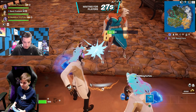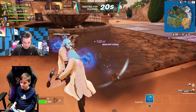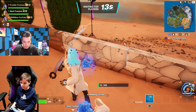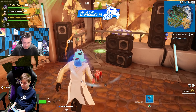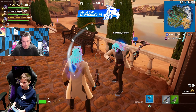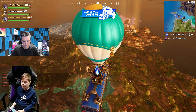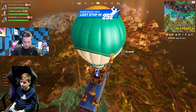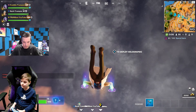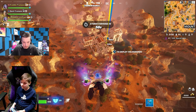It looks really nice in the game - the colour really stands out. I'm going to choose the location - let's go to Mount Olympus. Happy with that? Perfect. There's loads of people coming down. There's a lot of people landing here - they're really close together. I've landed with a legendary SMG.